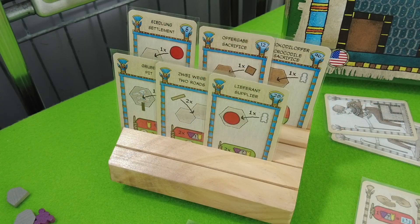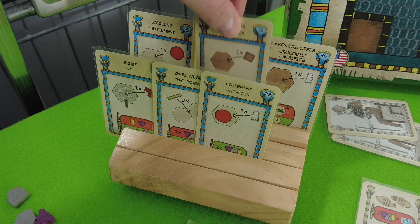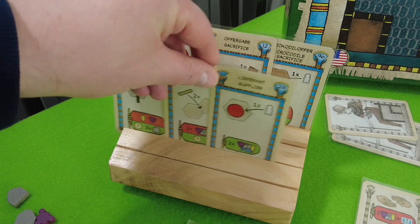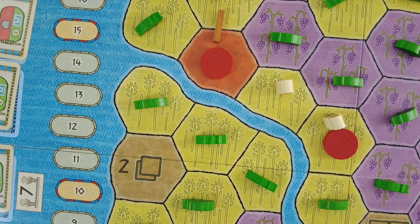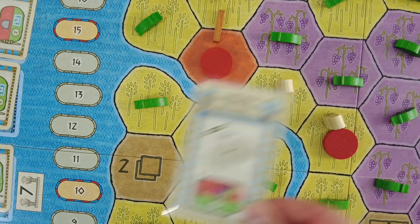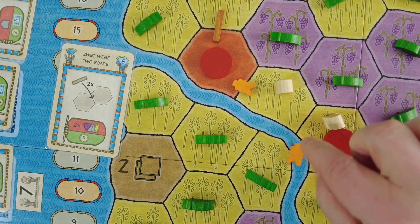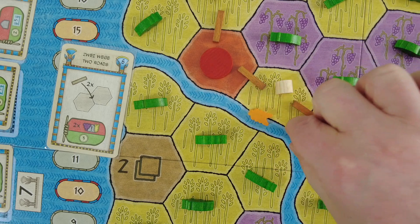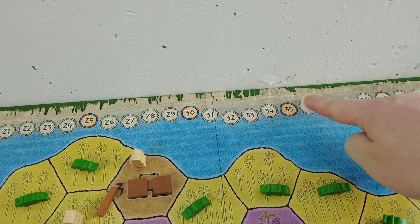Back to actions. The problem is we don't have a lot of cards that give us dollars — we have the sacrifice, which is good, and the settlement too. For our first action I guess we're going for the two roads. We're playing the two roads and spending two grain — one here and one here. That's three points for the roads and one extra point for the first direct connection between those two settlements, so four in total, bringing us up to 36 points and coming at least somewhat closer to 50.